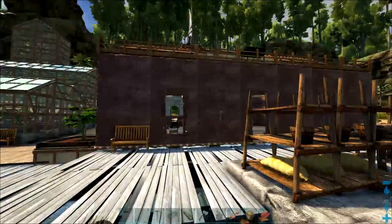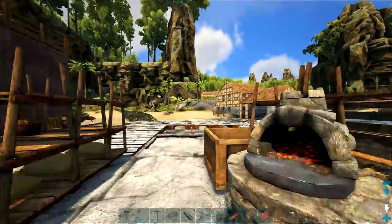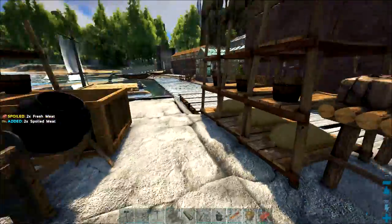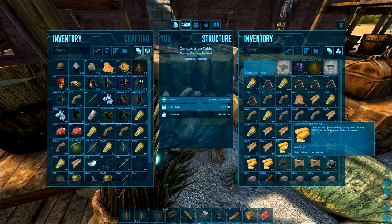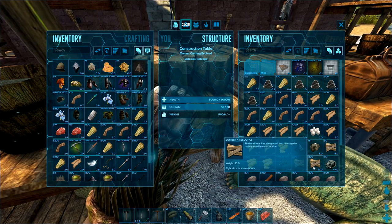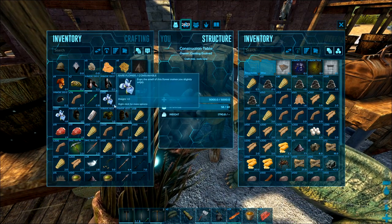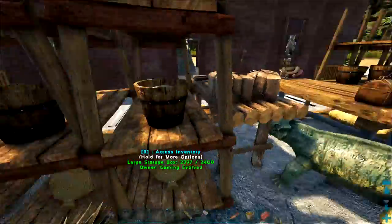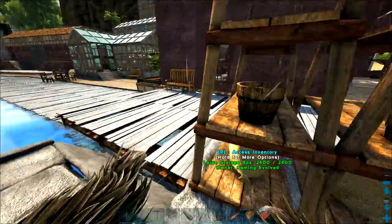The big goal today is to get some bees. Primitive Plus used to have apiaries — you'd find bees in bushes, put them in there with no real risk, and get beeswax, which is important for a lot of crafting. But they took the apiaries out in favor of the vanilla bees that are in the game now. The queen is passively tamed with rare flowers, so I've got those on me along with the ghillie suit for protection. I've got an extra set stashed up in the bakery loft in case I get killed.